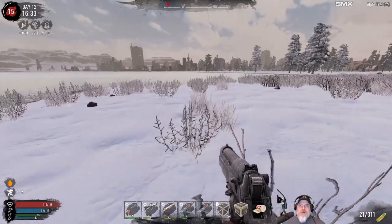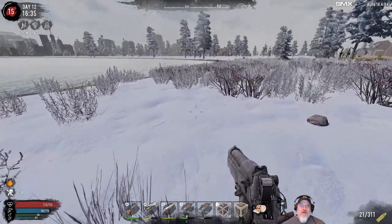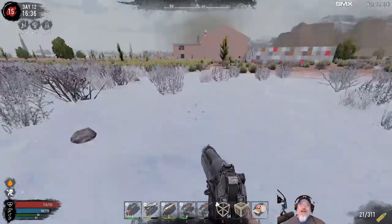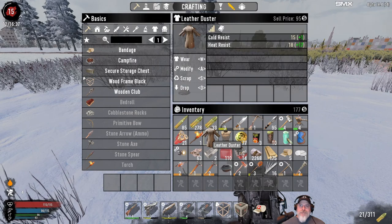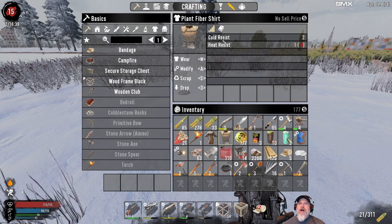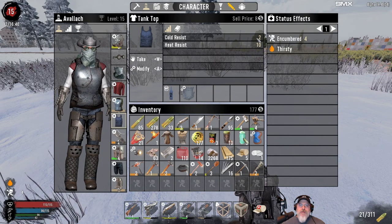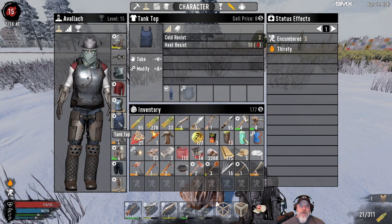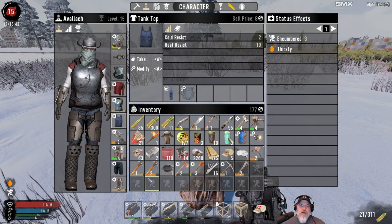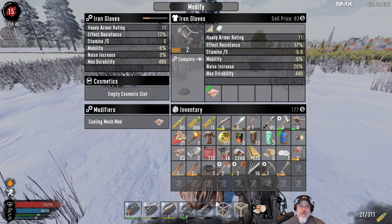Alright let's transition back into the snow - going from 130-some degrees to freezing cold weather. Actually it's only 55 degrees right now but it keeps fluctuating. Let's get our cold setup back on. We're still wearing the grass shirt because we haven't found anything better for cold resist, but wait - this other shirt also has the same cold resist. So we're done with the grass shirt and we'll just be wearing the tank top even in the snow biome, which doesn't make a lot of sense but whatever.